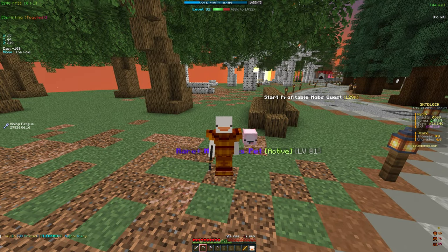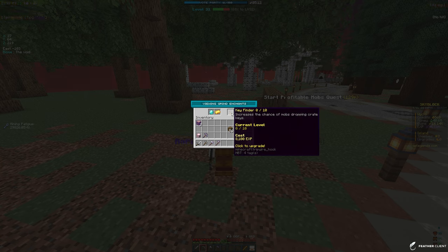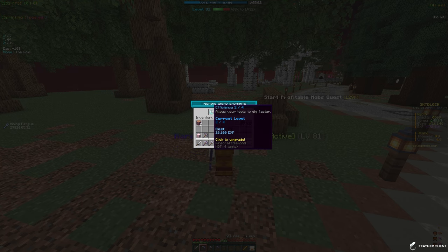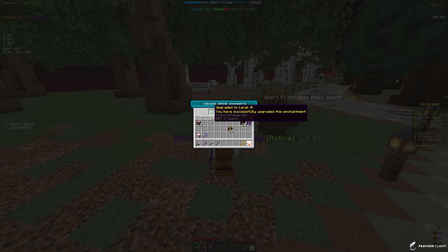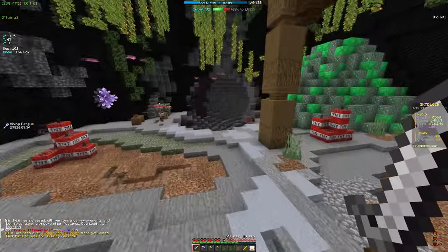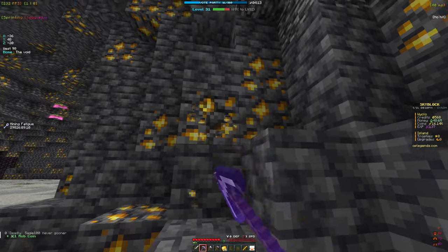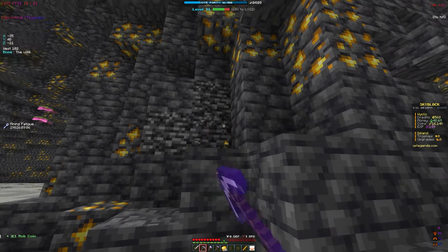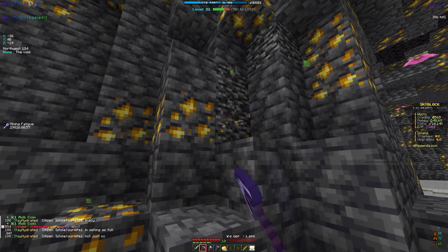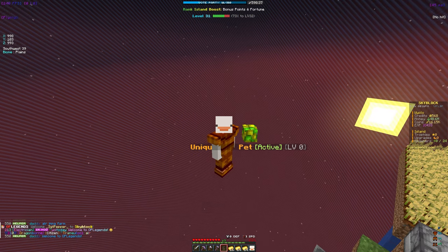Now we have the iron pickaxe and we have 96,000 XP so we can get two enchants. The options are efficiency, fortune, key finder, and telepath. Let's go with efficiency and one level of fortune so we might get more gold when mining. We basically used all our XP but it should be worth it since we get XP from farming blazes and other sources. We're going to mine until we get two enchanted golden ingots for the golden hoe.